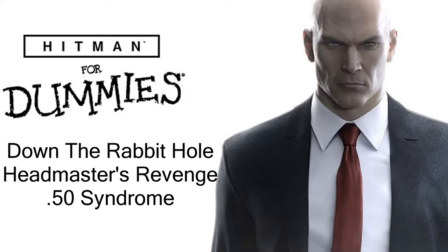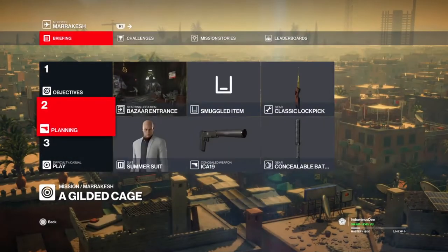Welcome back to Hitman for Dummies. We're going for three achievements today. Here we are with the loadout. What you're going to need is a concealable baton or some sort of melee weapon, and any silenced pistol. Our default location will be the bazaar.